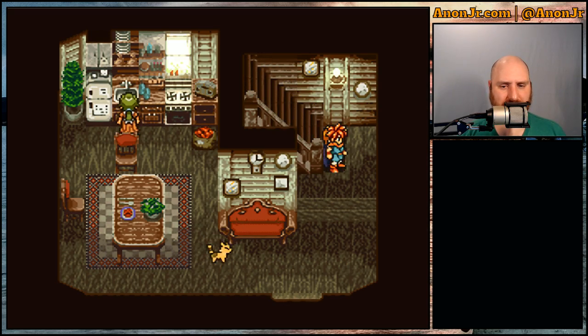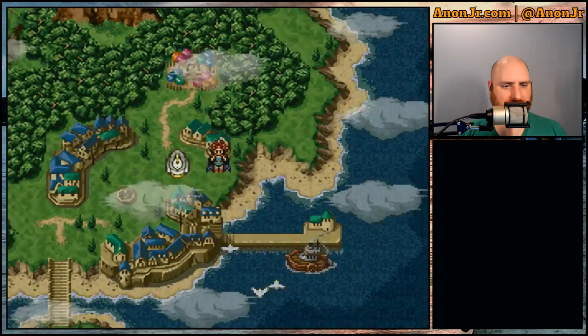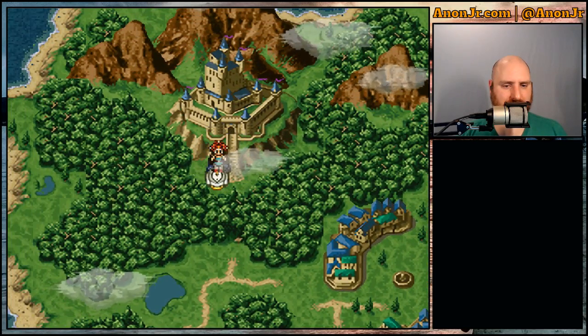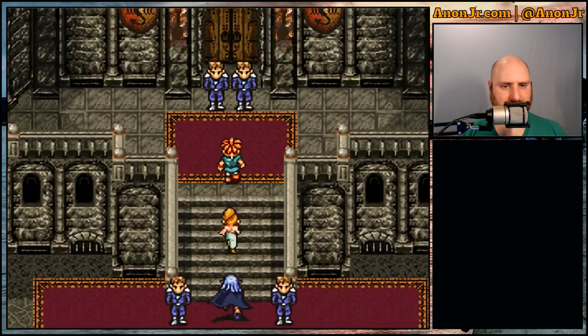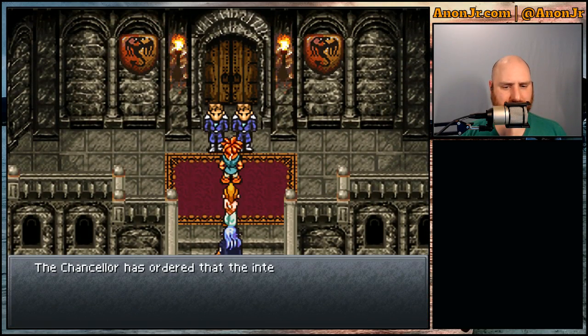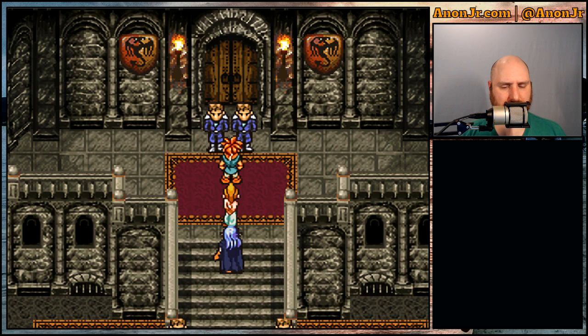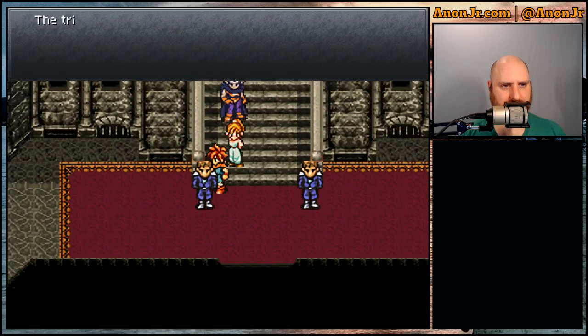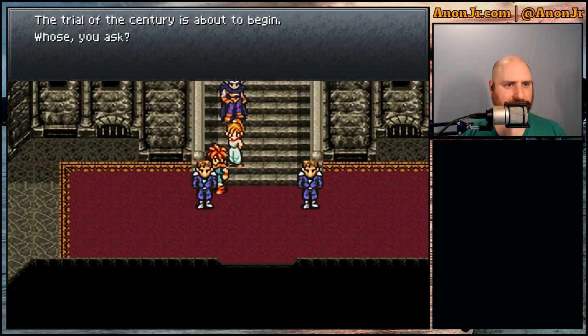I probably should have done that with Ayla and the party too, since we're going to need her in a little bit. Let's go to the castle. The Chancellor has ordered that the interior of the castle be sealed off until the trial is over — the trial? The trial of the century is about to begin.